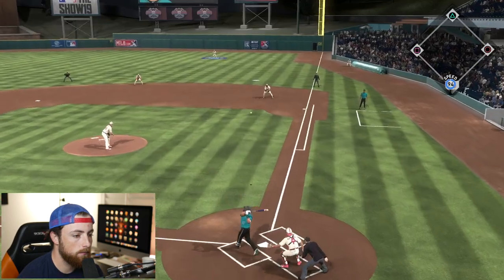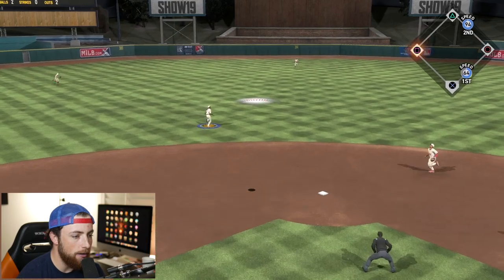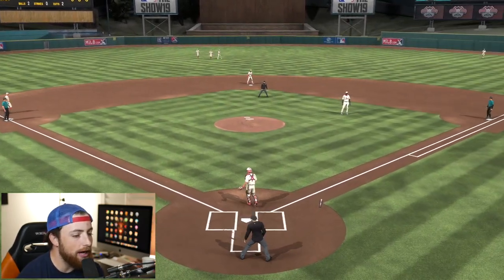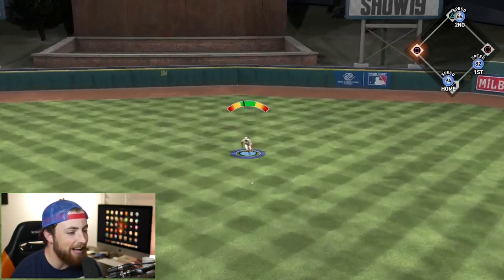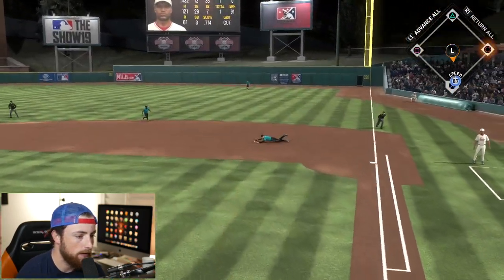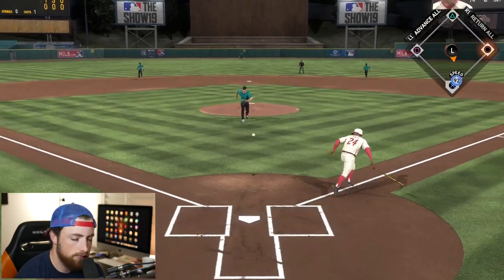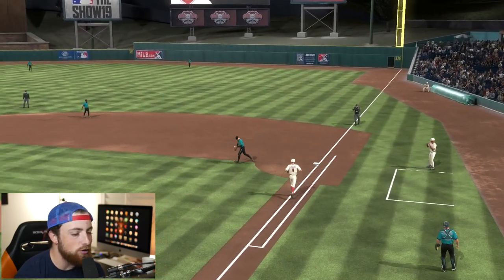Oh no, this guy is getting hits like I was getting. There's two outs but dang it. Tim Anderson, come on, make the play - oh my god, you're kidding me. This guy is literally getting hits like I was last game so I can't really get mad. First and third, two outs. He gets the hit up the middle and that is going to be a 1-0 game already. That's out number three if Garrett Cole can make the play. So we got a couple weak hits, scored a run - that's fine, we're going to score a bunch. First inning was horrible - I give up a run and score none, I don't even get a hit.